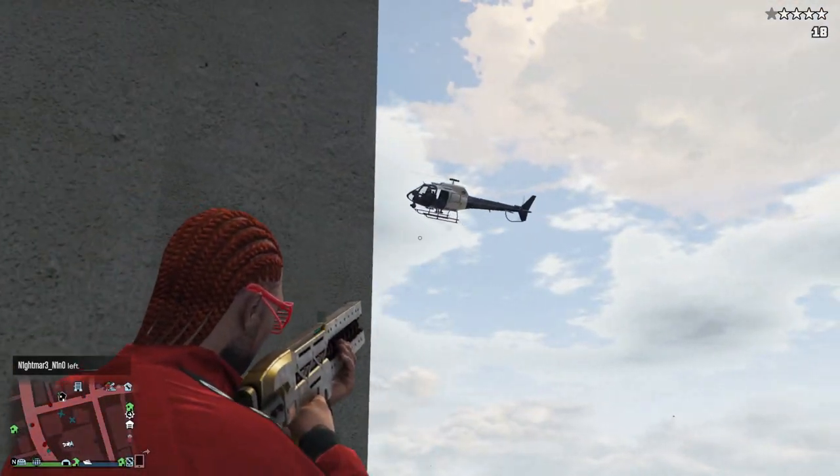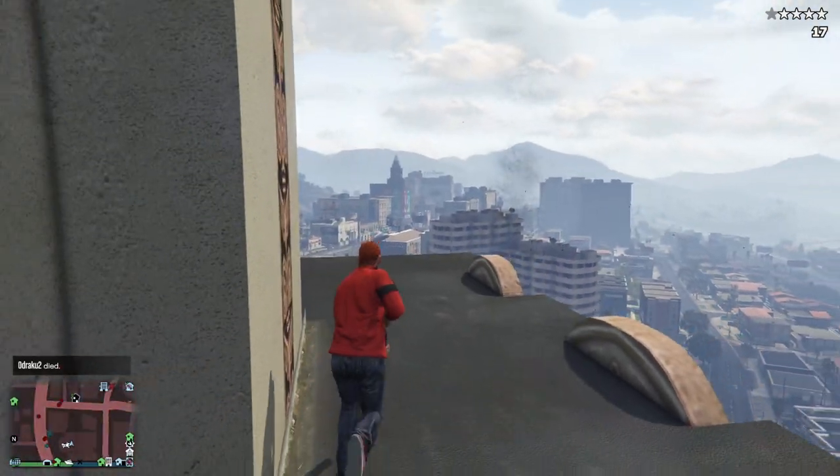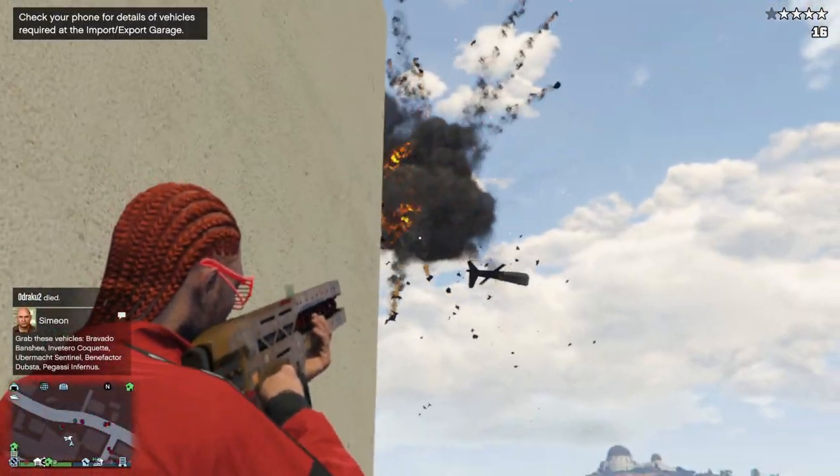I'm on a roof here. Get this helicopter blown up — sayonara — and it's pretty much instant. As soon as you close in, it is an insta-kill. So let's get another one — see you later, chum.